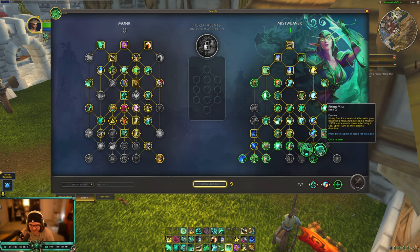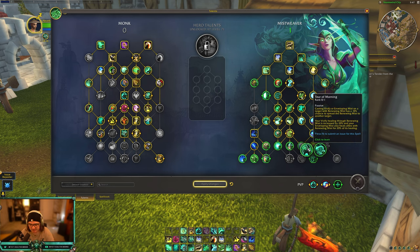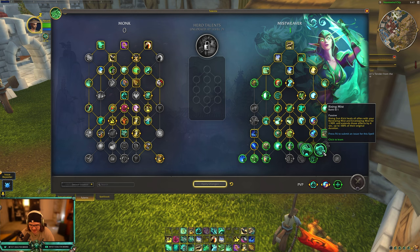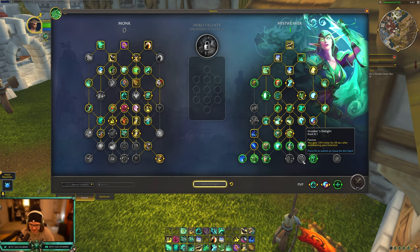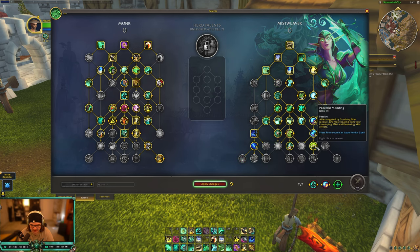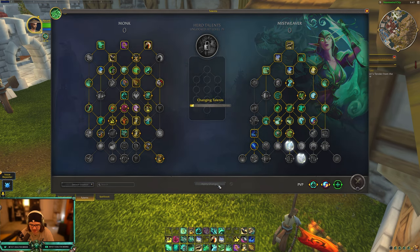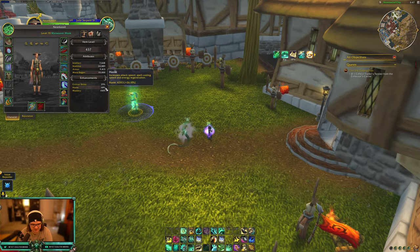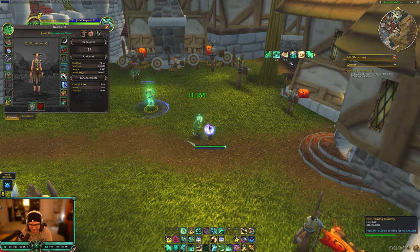The final row hasn't changed at all. Rising Mist: Rising Sun Kick heals all allies with Renewing Mist on them and extends those HoTs up to 100% of their original duration — great for fist weaving. Tier of Mourning buffs Vivify when teammates have Renewing Mist and also increases healing through Invigorating Mists' spread healing. Invoker's Delight grants 33% Haste for 20 seconds after summoning your celestial — so when you summon Yulon or Chi-Ji you get a ton of Haste. My Haste is 26% normally and goes up to 68% with it active — absolutely insane.